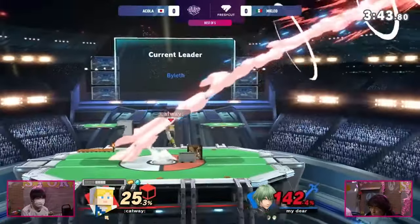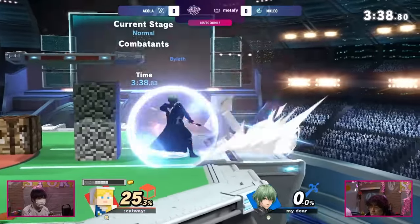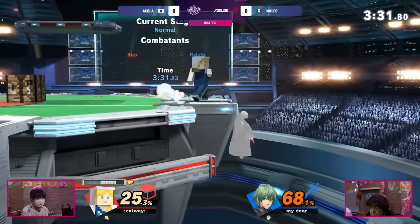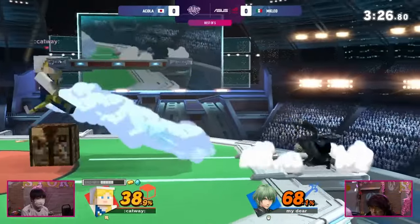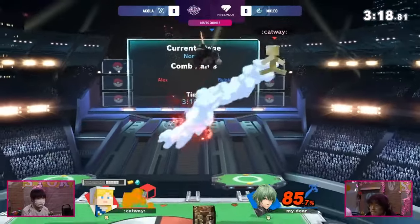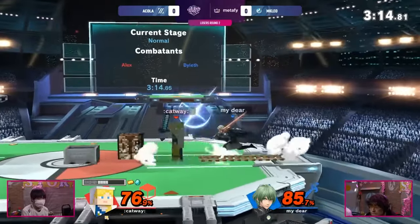The best up tilt goes to Steve — pretty much uncontested. The fact that you can just up tilt on shield over and over again and there's nothing the opponent can do is ridiculous, and it combos into pretty much anything, including Steve up smash. Honorable mention to Snake up tilt, which is one of the best kill moves in the game — the hitbox is massive, frame data is solid, hits like a truck, and even the sour spot kills.